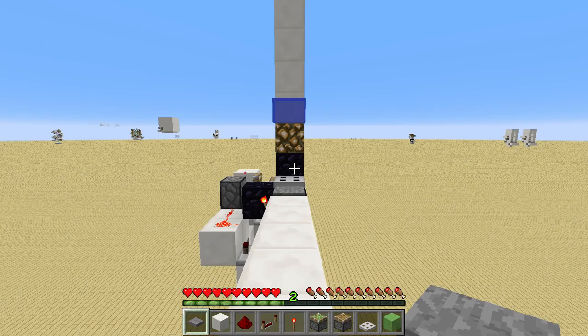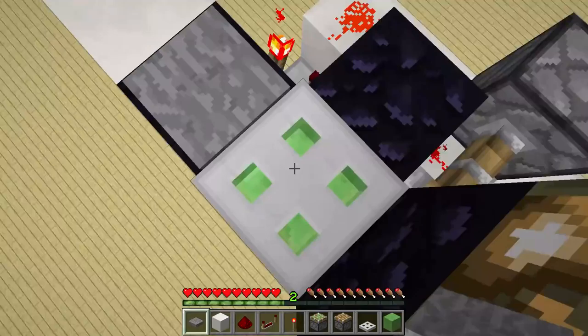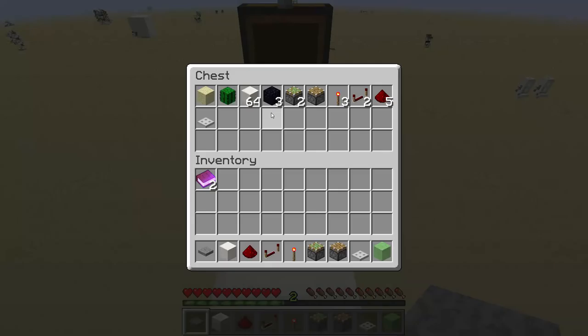Hi guys, in today's tutorial I'd like to show you how you can build a ghost slime block player elevator that will launch you up 36 blocks into the sky. If I enter this, you can see there's a slime block underneath my feet, but this is just a ghost slime block, so after some time I will get launched up into the sky by 36 blocks, take just a little bit of damage, and then I'm up here. To show you what you need to build this — it's just a few building blocks.